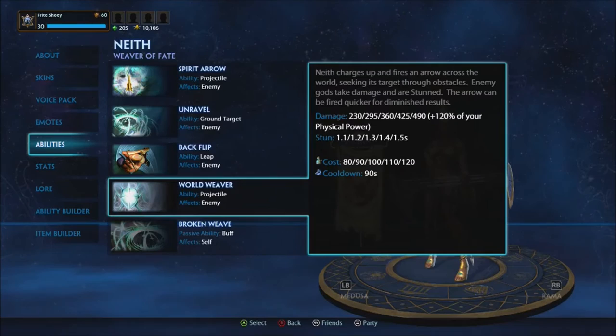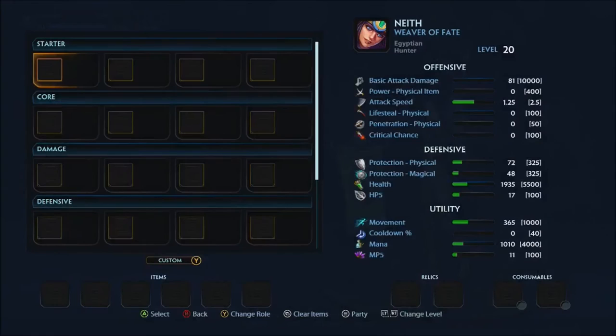For ability leveling: Spirit Arrow first, then level order is Spirit Arrow, Unravel, Backflip — max Spirit Arrow first, then Unravel, then Backflip — leveling your ultimate every chance you get.